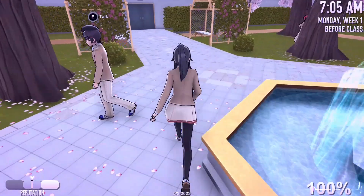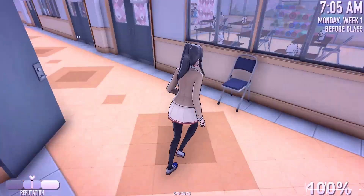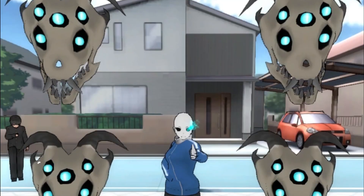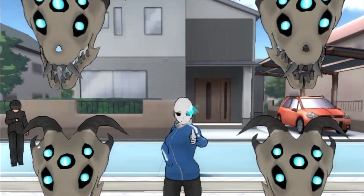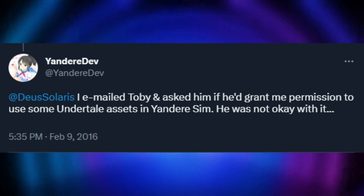A group of objects that were removed from Yandere Simulator were Gaster Blasters. The original version of the Gaster Blasters used in the Bad Time Mode easter egg looked like this. They didn't last for long, though, as they ended up being replaced with the original models. Why was this done? Toby Fox wasn't cool with Yandere Dev using the original models for the Gaster Blasters.